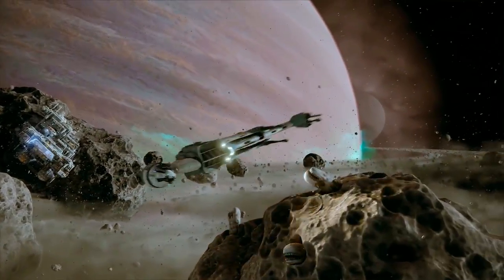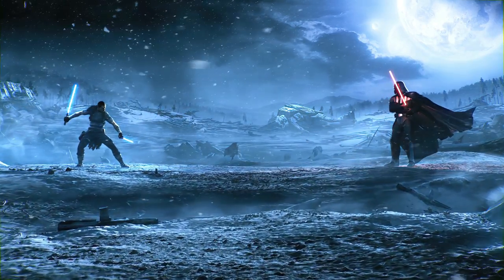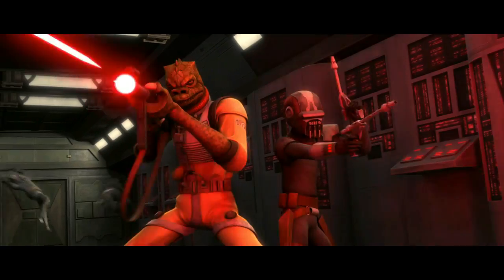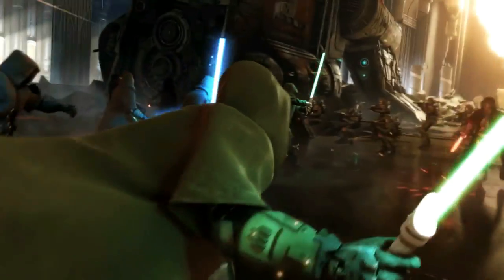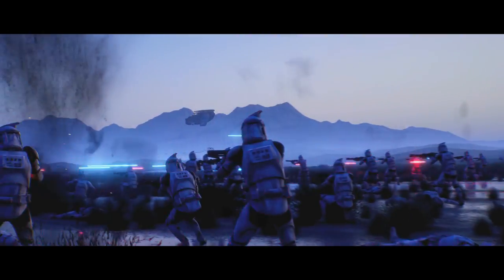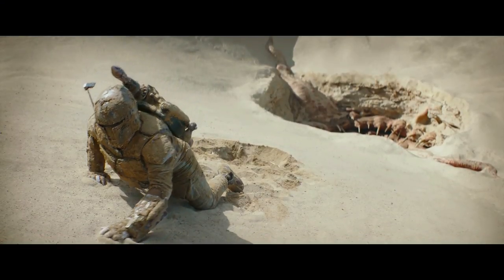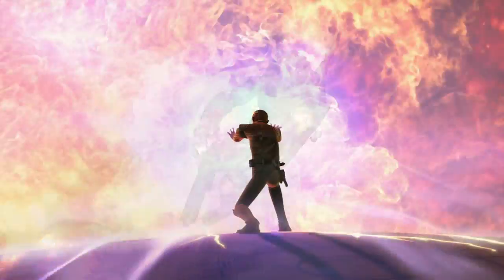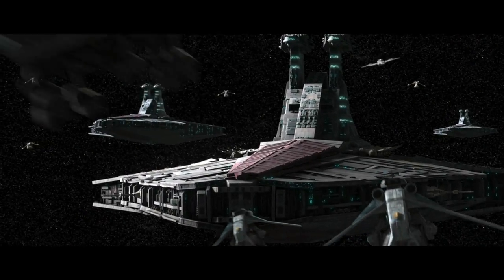Hey guys, this is Luke from the Scoundrels Cantina and welcome to another video. In this video we'll be going over how powerful the legendary bounty hunter Boba Fett is, which will include his armor, weapons, most notable feats, skills and abilities. As always, we mix in the expanded universe and canon because we believe there is no reason why most of it can't fit together, at least before the events of Return of the Jedi. Todd the other scoundrel will be having the honors in narrating this video, so anyway, let's begin!